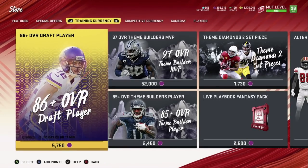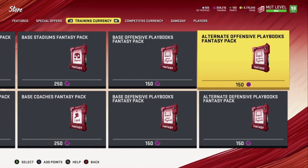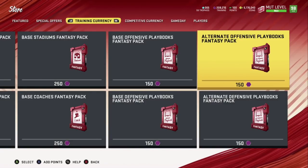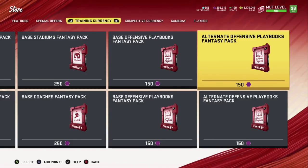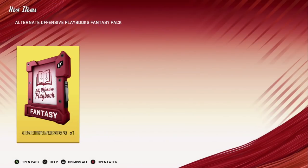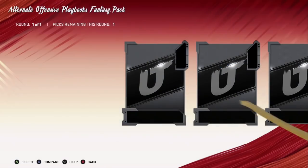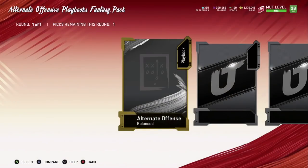Quick sell the playbook for 500 coins. Here's the math: we spent 79,000 coins on a card that gave us 48,300 training. Divide 48,300 by 150 — that equals 322 playbooks. Multiply 322 by 500 coins and you get 161,000 coins. Subtract the 79,000 you spent, and that's 82,000 coins profit.